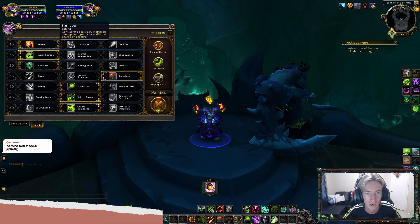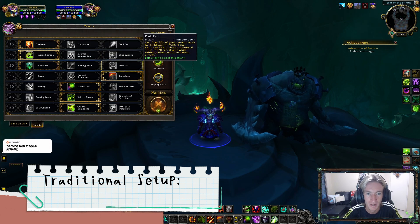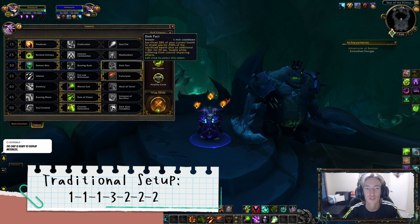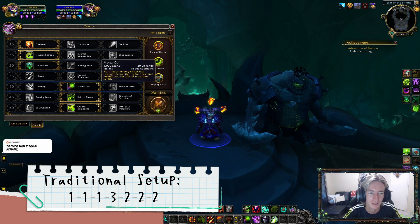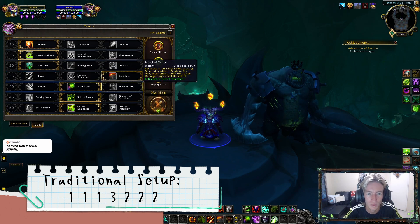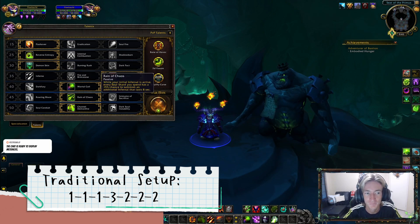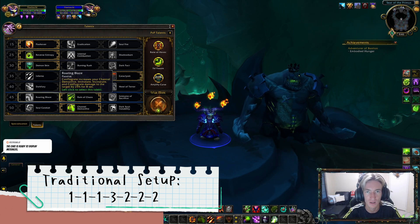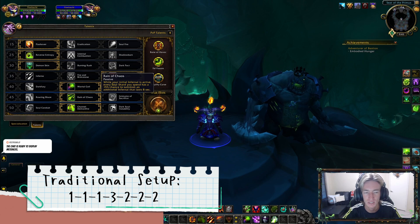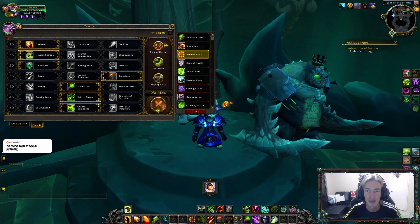To recap the talents: definitely go Flashover, Reverse Entropy, and Demon Skin — though the other two in that row have their usage. Cataclysm is the standard, with Fire and Brimstone in very limited situations. Mortal Coil is the go-to, with the other two having situational usage. Reign of Chaos for multi-target, but Roaring Blaze does beat Reign of Chaos in single-target for sure. And Channel Demon Fire is the go-to for the last row.